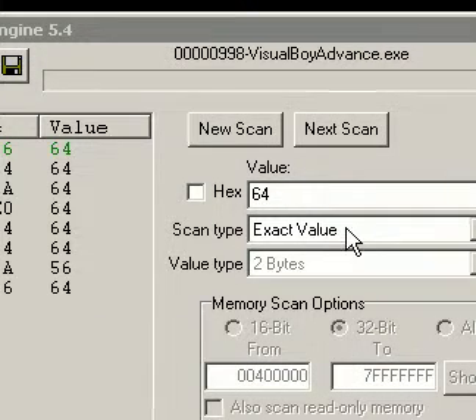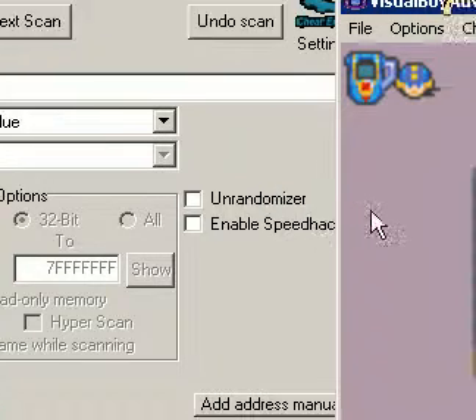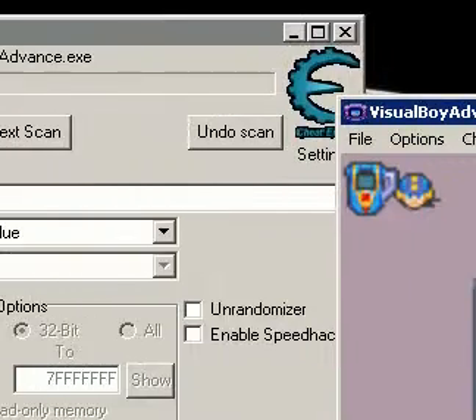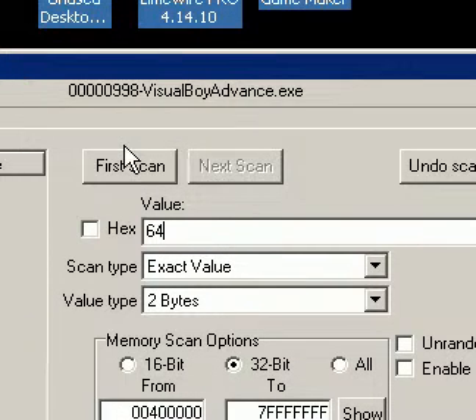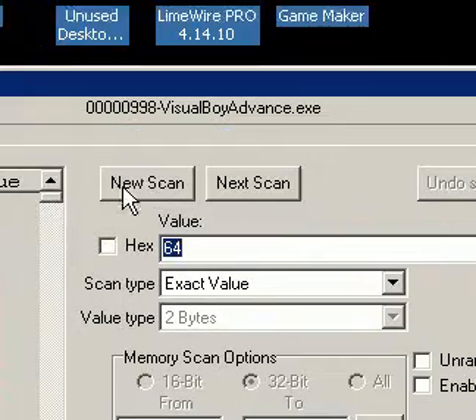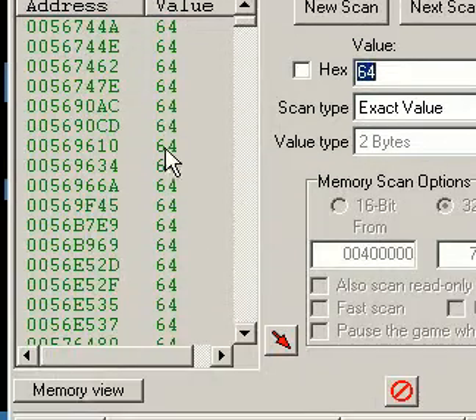I'm going to take a small shortcut here, because this can take a long time. I already know that Lan's room in all of the Mega Man Anti-Warrior games is 64 bytes long. We're going to be doing a new search — search for 64 bytes. We'll do a first scan. This is pretty fast, since it actually knows what it's looking for. 8,804 results are all here.